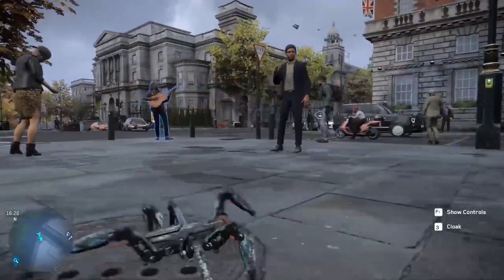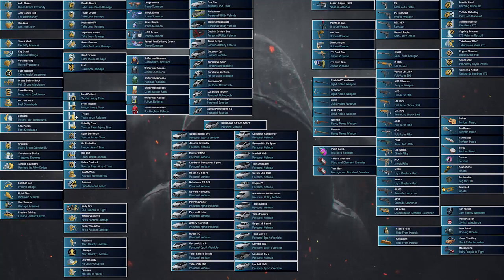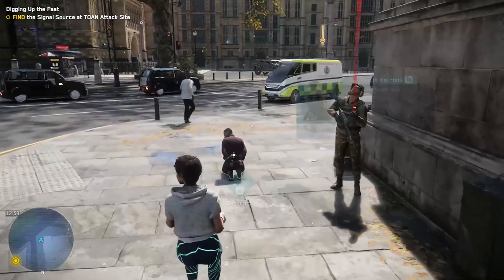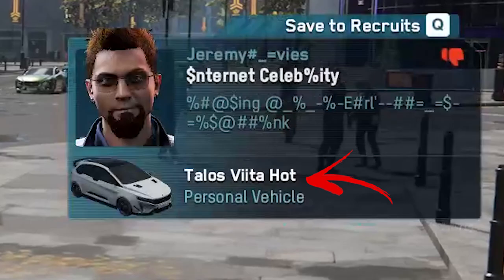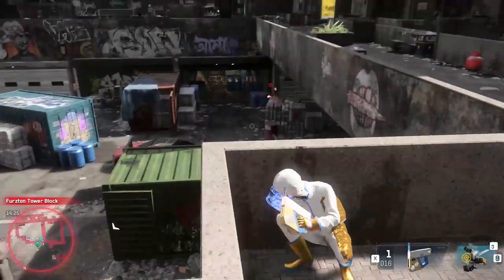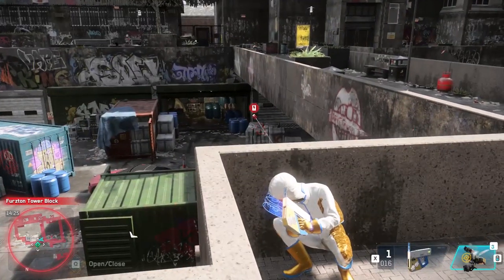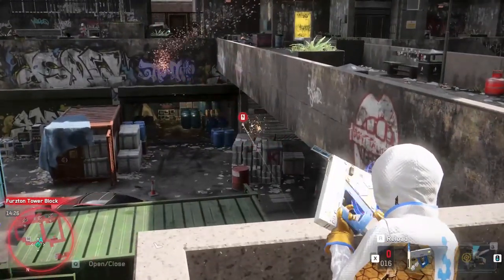Hello everybody! In this video you will learn what are all the 144 perks your operatives can have. When you inspect a person in Watch Dogs Legion, you can see their skills, utility items, vehicles and weapons. The skills are the most important you need to learn, because they can help you or make the situation worse while doing specific activities.